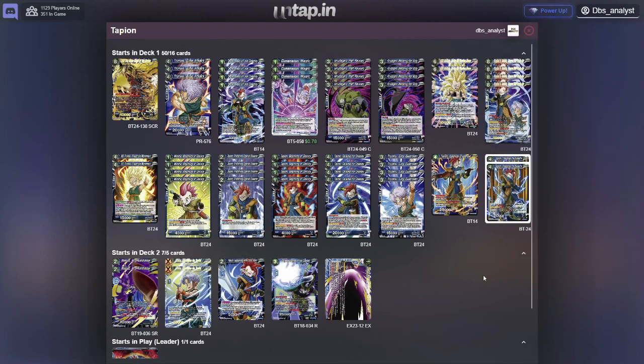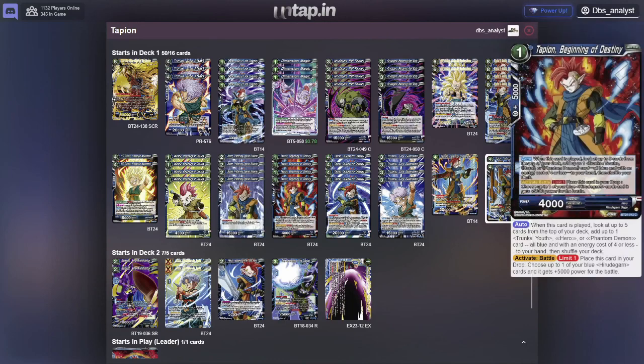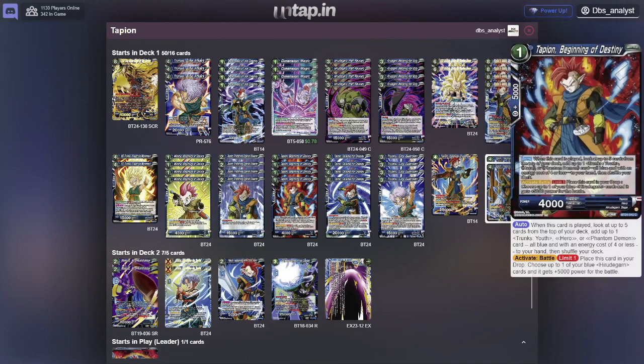The turn 1 play — there's going to be a lot in this deck. This is a new Tapion card that allows you to look at the top 5 cards of your deck and add any Trunks Youth, Hero, or Phantom Demon with an energy cost of 4 or less that's also blue. Using the back side of your leader, you can play this guy from the combo area and get a plus 1. Similarly, Minosha lets you draw a card when played, so you can use the back side of your leader to play Minosha from the combo area, get a plus 1, and when they come into rest mode, subsequently use them to bounce for stronger cards.